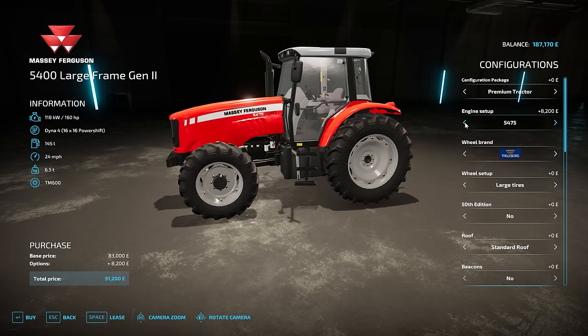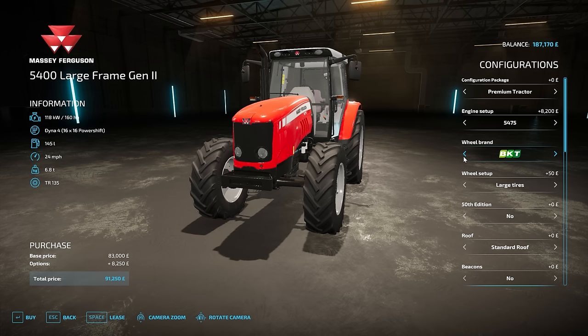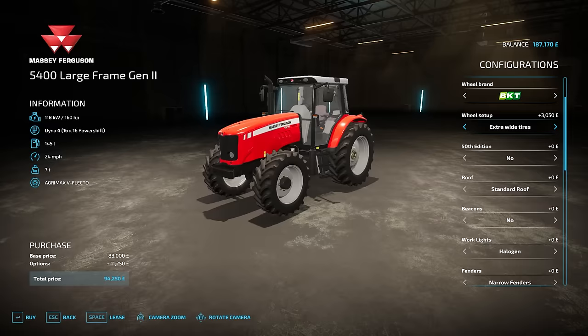How much is this? It's 83,000, so that's not too bad. Biggest engine horsepower, which is the 545 at 160. I don't really like these tractors with narrow tyres, so we're going to put some larger, wider tyres on. The brand really doesn't matter to me. They just look chunky — really deep tread, nice new tyres. I'll go with no on the 50th edition, and standard roof.